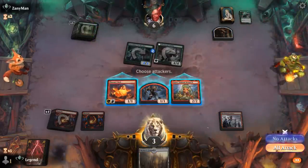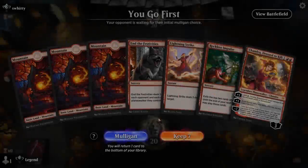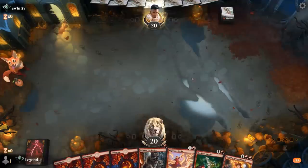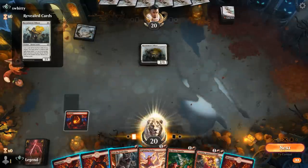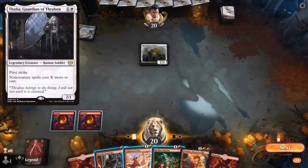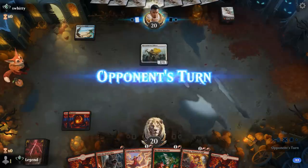We're on the play — hand is pretty controlling, no creatures to apply pressure with, but we can hopefully protect Chandra and then pull ahead with Impulse and Chandra providing card advantage. Opponent is on Blue-White Soldiers with an officer, so End of Festivities is going to be pretty good this game. The question is whether to Impulse here — it would make playing Chandra awkward next turn since we'd likely have to cast whatever we exile. We just wait. After Veteran comes down, we Lightning Strike it so End of Festivities can still do its job. Then Chandra comes down.